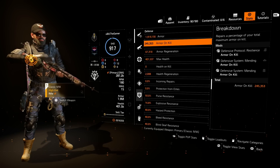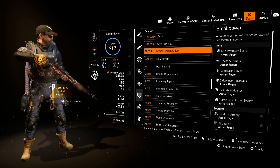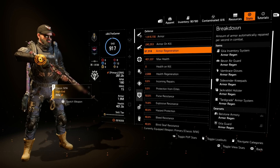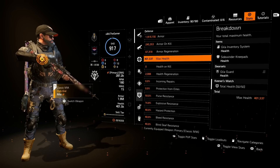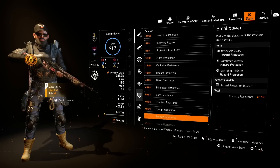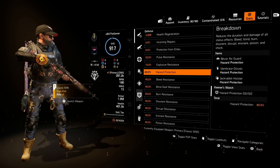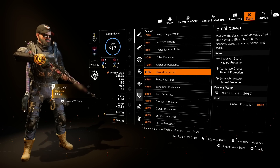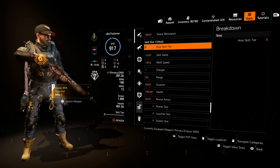We get 245,000 armour back on kill. We have 67.3k armour regen, which is plenty — you don't need to go over the top with like 100k plus. Max health is 401k. Pulse resistance is 50%, explosive resistance is 16.8k, hazard protection is 40%, and the watch is maxed out for hazard protection as well. Every single resistance is 40% and burn is 60.